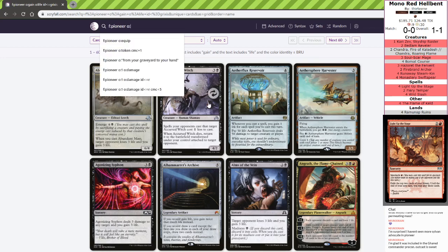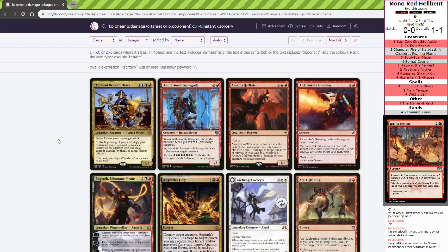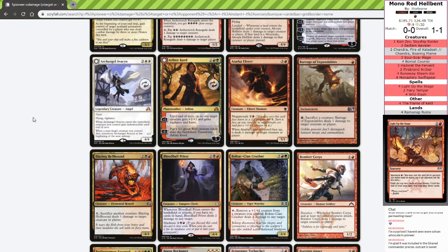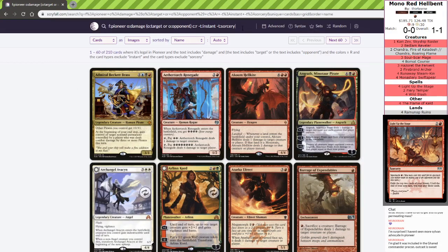Format Pioneer, Oracle Text, Damage, Target Opponent, Color Red, not an Instant or Sorcery. I don't think there are any enchantments that do it, but enchantments are artifacts, it doesn't hurt to try. So this is whenever it attacks or blocks — yikes, we can do so much better than this. This is 210 cards. Maybe each opponent — yeah, that cut ten. That's terrible.